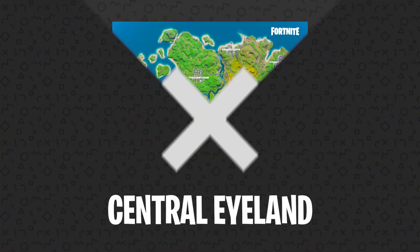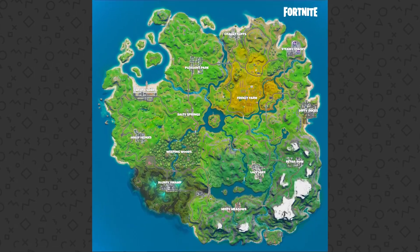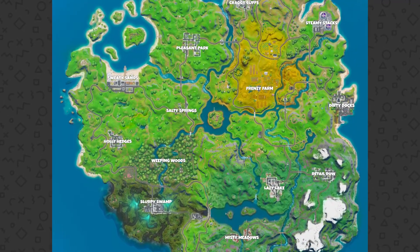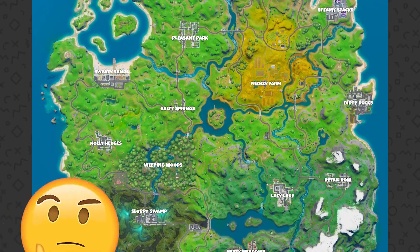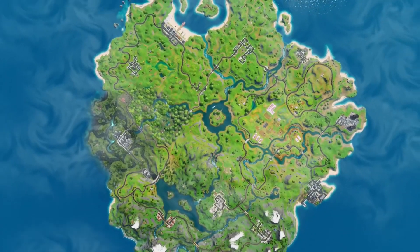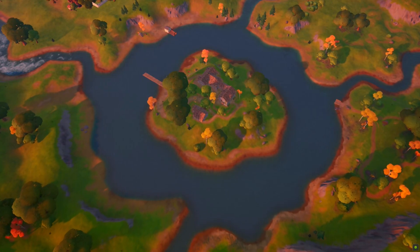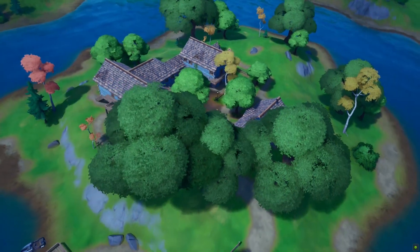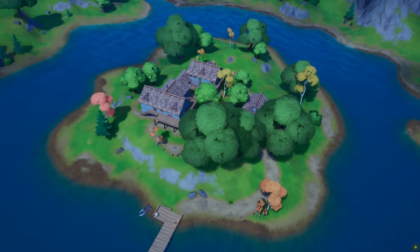Number 8: Central Island. If you take a look at Fortnite's new map, there's probably one point that sticks out as a place that definitely should have a name. Maybe the island in the dead center? Not only is the Central Island not labeled, but it doesn't even have a point of interest name, which is why we've simply named it the Central Island.